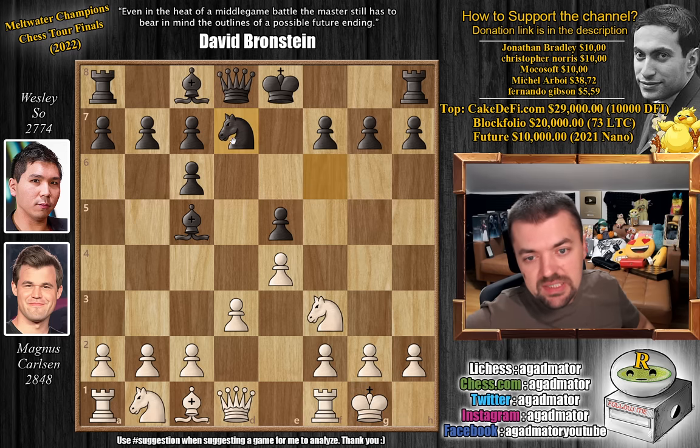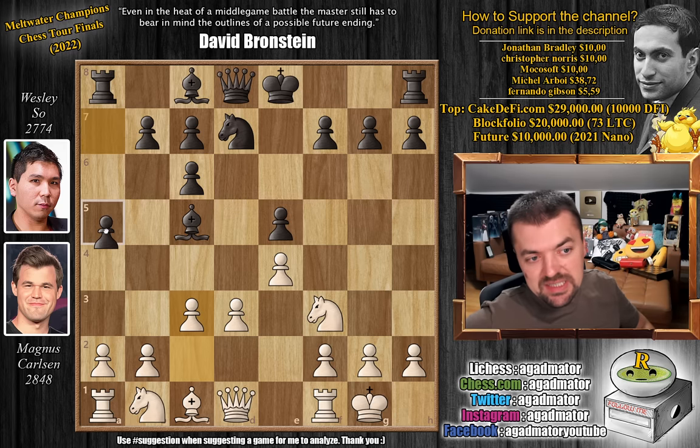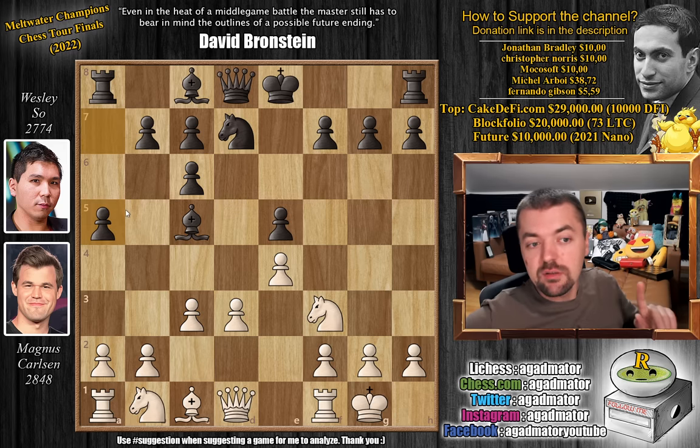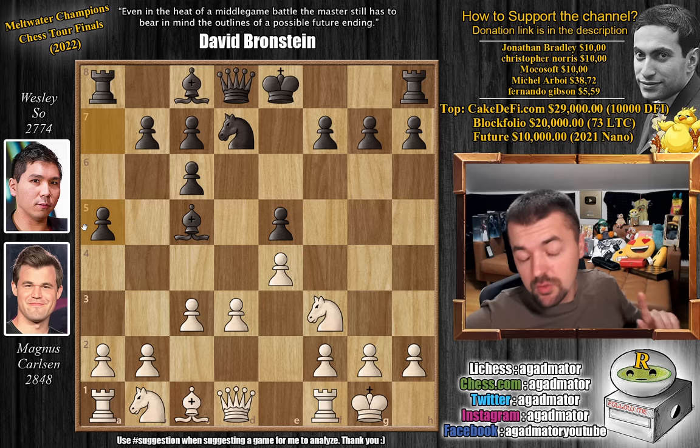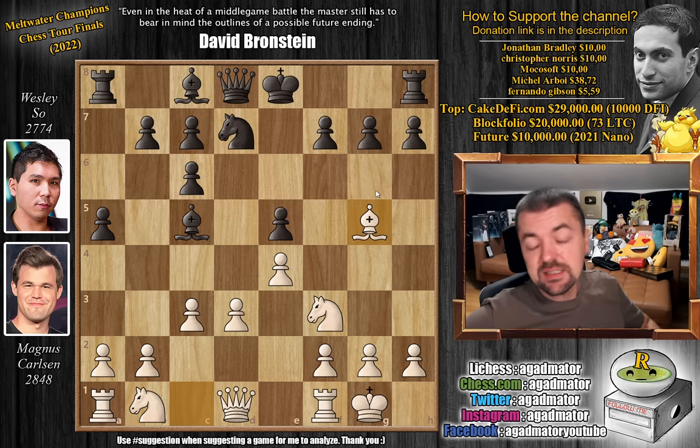Knight to d7 is what Wesley plays, and now pawn to c3. In all the games that reach this position, players just castle or play bishop to d6. But Wesley plays a5, and it is a move that has only been played once before — against Anish Giri in last year's Magnus Carlsen Invitational, which Anish won with the white pieces. In that game, after a5, just d4 was played. But here Magnus plays bishop to g5, and as of move 8 we have a completely new game.